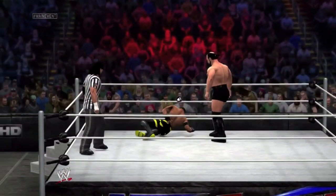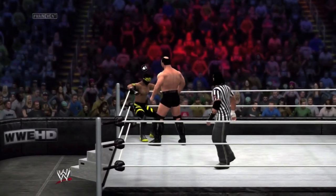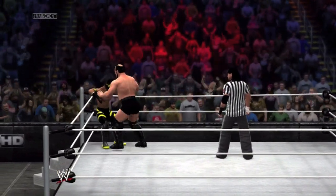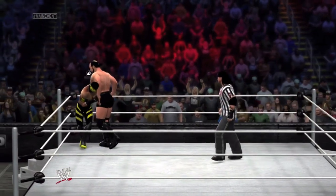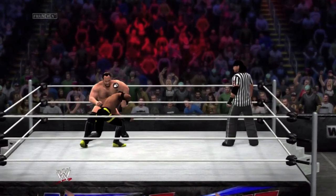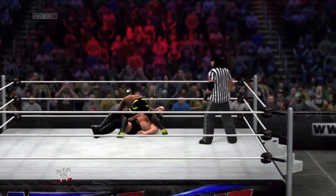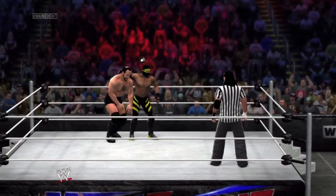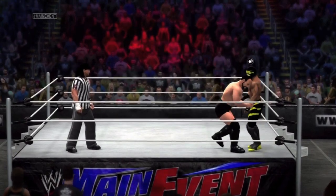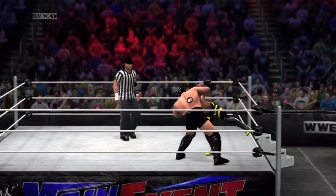Once again, another big size advantage. Immortal just got back body dropped. Yuko with big shots to Immortal. Immortal needs to utilize that speed. Kind of made me nervous seeing that big power shot — we saw a lot of those in the last one. It made me kind of uncomfortable, so hopefully we won't see that many in this match.